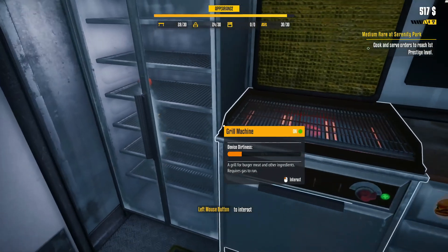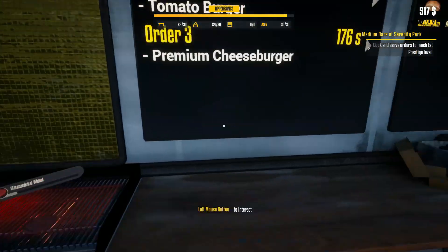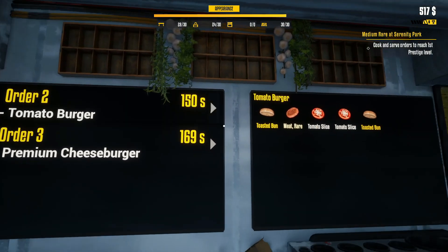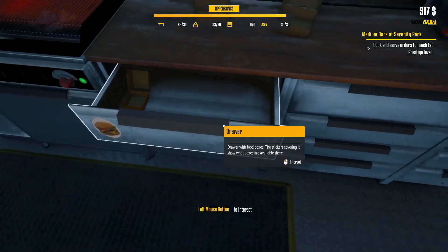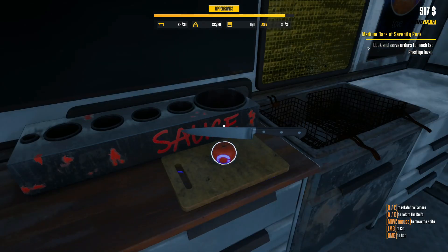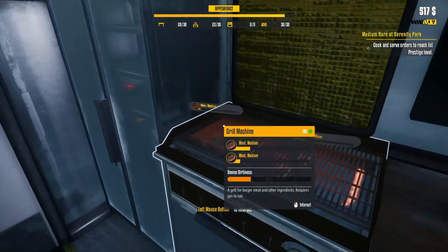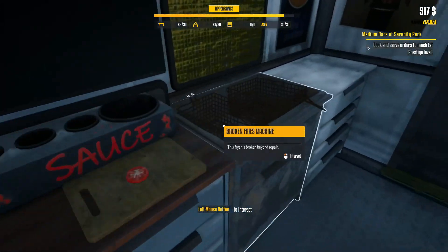Let's get the grill machine on and get some meat on there cooking. We need one medium meat and one rare meat. We've got a burger box here — we're going to need two of these. Time is money fellas, so we've got to be quick. I'm going to need a tomato. We'll just chop it into as many pieces as we can — nice thin pieces. One person wanted medium, we're just going to chuck it on there.